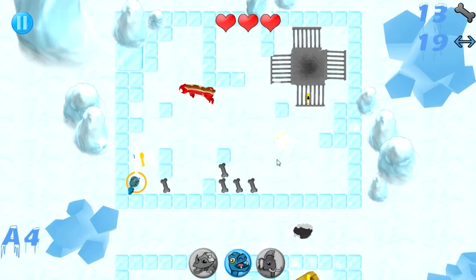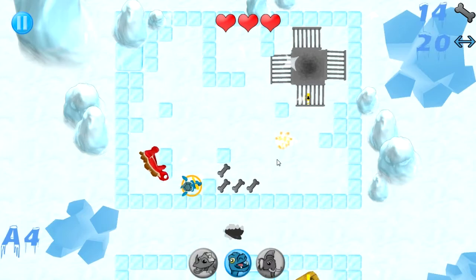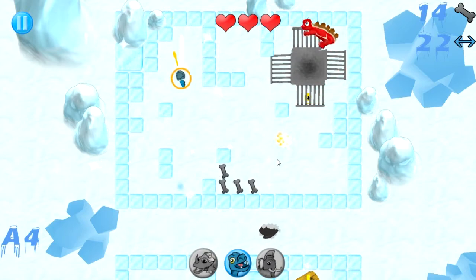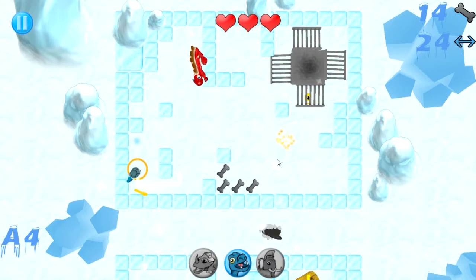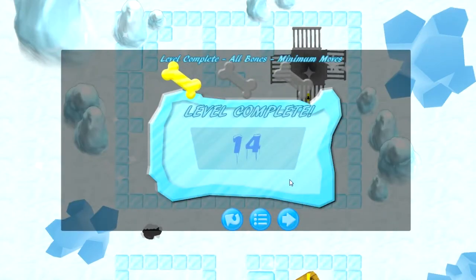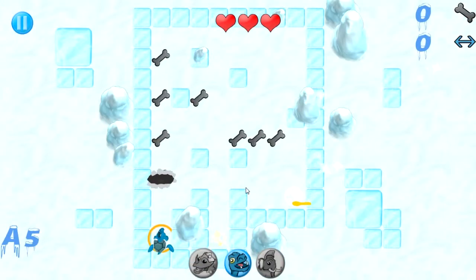I'm not sure what he does exactly — I think he kills all the enemies that he touches but I might be wrong about that. I'm going the wrong way. I'm going to miss some bones when I do this though — oh well that's fine. I freed the stegosaurus. I'm still not sure what happens when you free all of them.